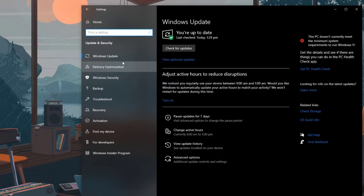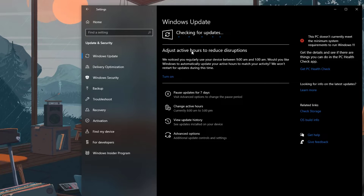Select Windows Update, then select Check for Updates. Windows will now search for the latest updates. Install any updates found by Windows.